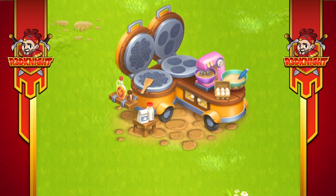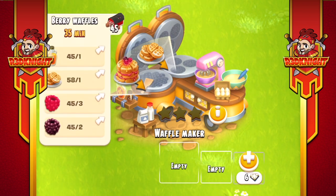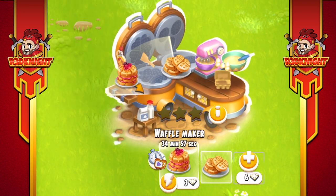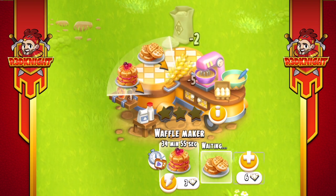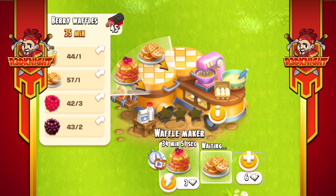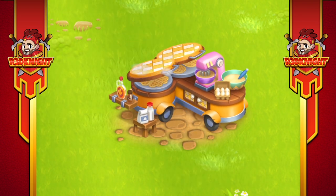You've seen the still image, but this is the actual animated machine itself — that's what it's going to look like before it's mastered. If you click on the waffle maker, it opens up the box and you can see everything inside: the two products, the upgrade options, and the orders. You can slide those down if you've got the materials in your resources. Product one is the berry waffles and product two is the plain waffles.